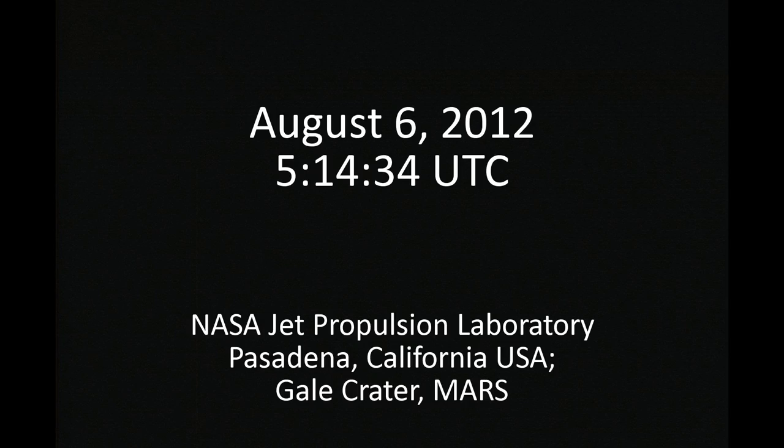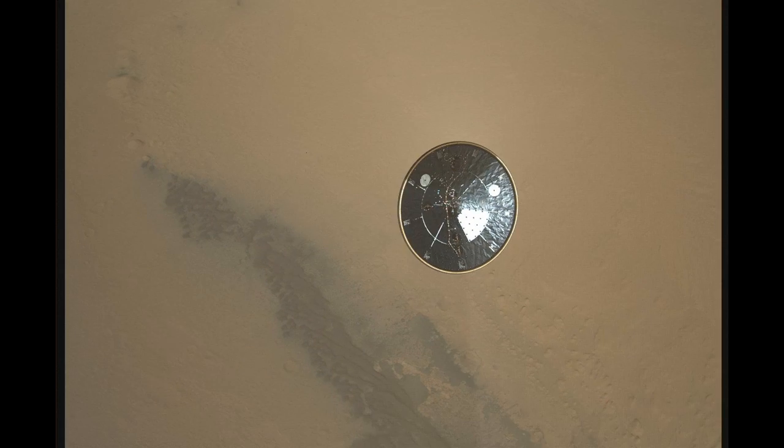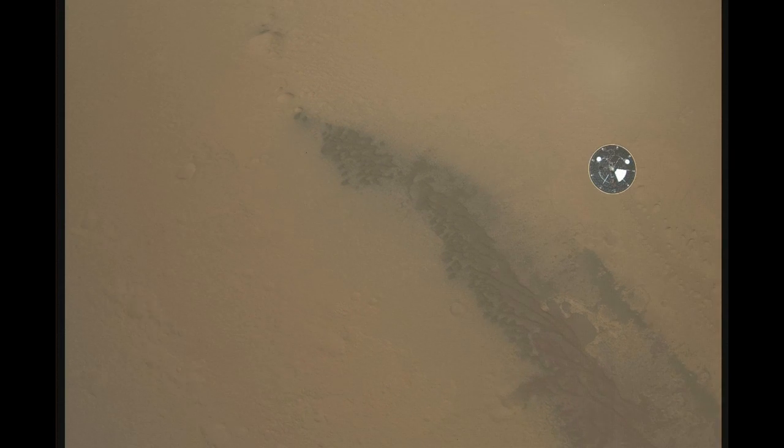Parachute deploy. Thrusters have been re-enabled. We will control our attitude on chute. We are decelerating. Wrist mode under parachute. We are at 150 meters per second.